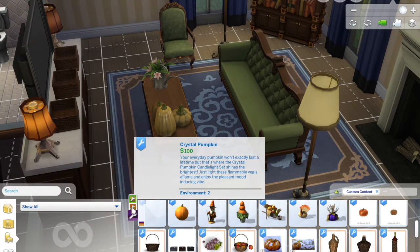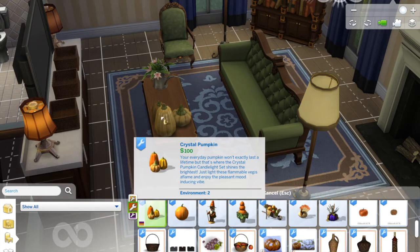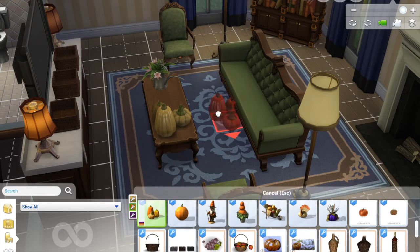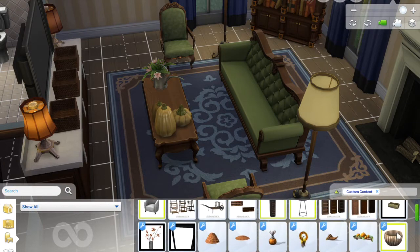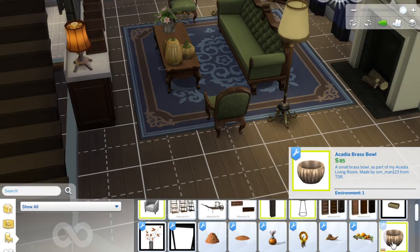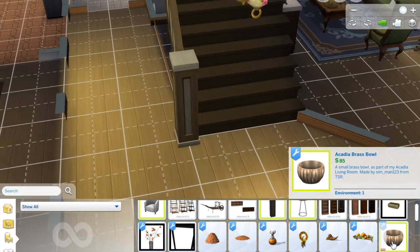Then we have these crystal pumpkins — they look more like squash to me, but you can put them on the table as decor. They come in a couple of colors: orange and green, and purple. Purple gives it too much of a Halloween vibe so I'd probably go with the orange and green, or just the off-white tan color.